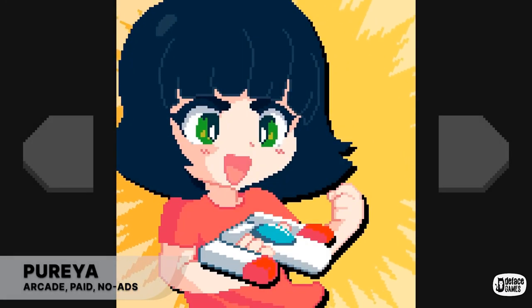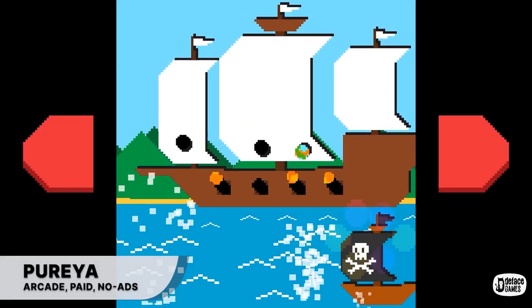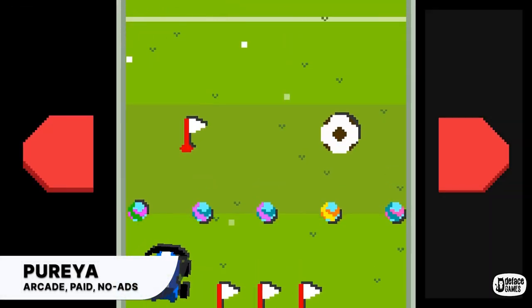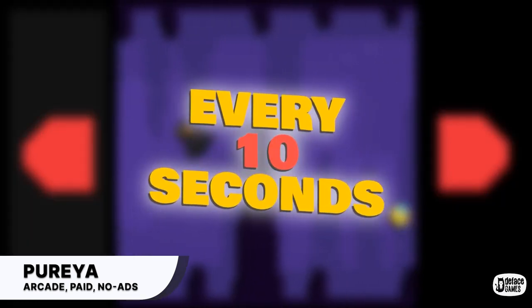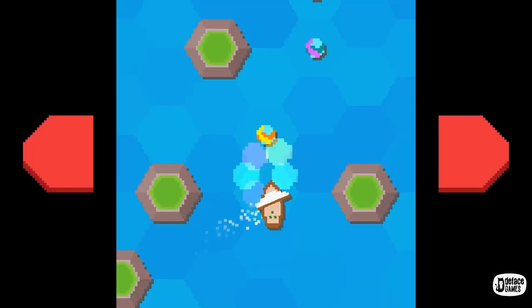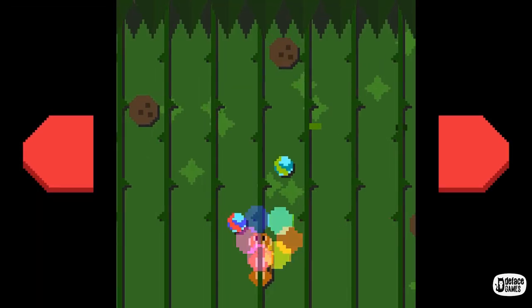Next on the list is Purea. Purea is a collection of arcade mini-games that play with just two buttons. Every 10 seconds, the game will jump from one random mini-game to another. There are several mini-games, including 2D platforming, retro galaxy shooting, endless running, sports, vehicles, animals, and pachinko.